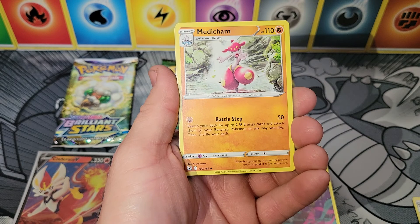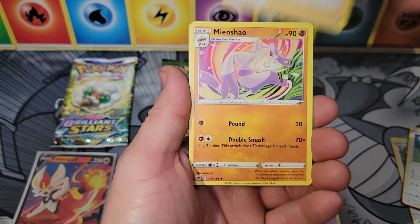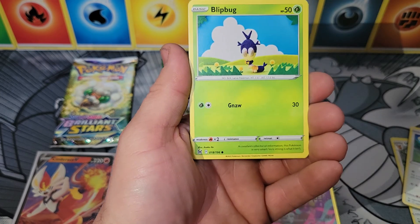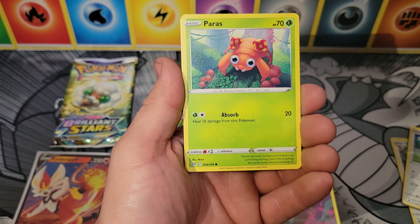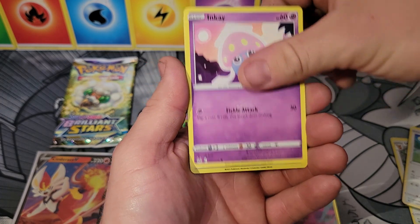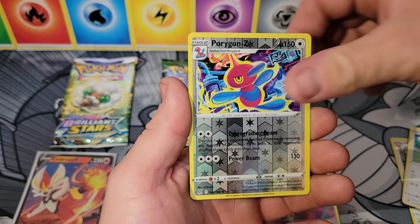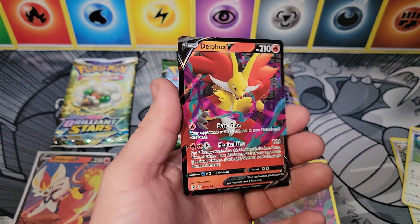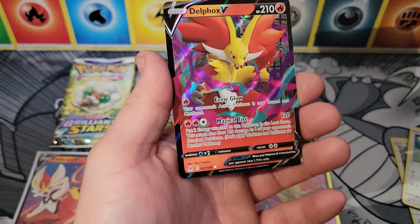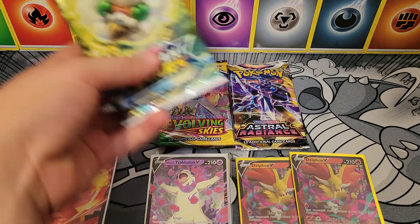We got a Fire Energy — is that a sign? Hopefully it is. Lost Origin pack contents: Medicham, Miss Fortune Sisters, Minccino, Blipbug, Swinub, Spinarak, Paras, Inkay, Porygon-Z — that is a rare — and another Delphox V. You've got to be kidding me. Double Banger, kind of. That's kind of sucky.